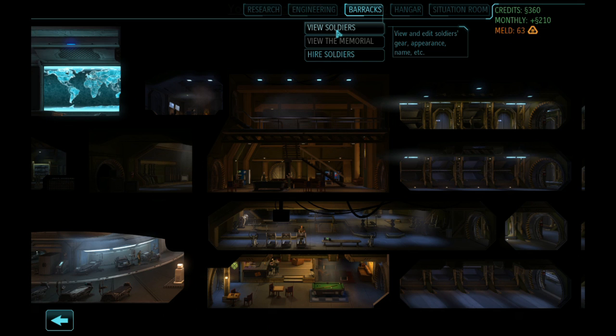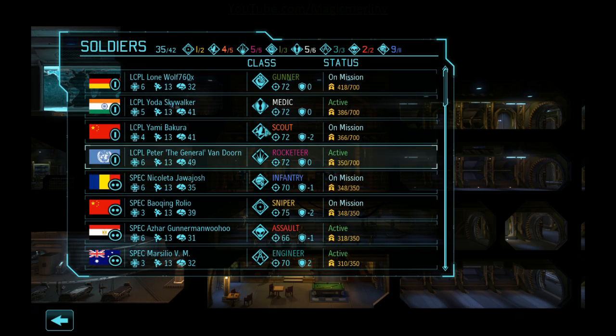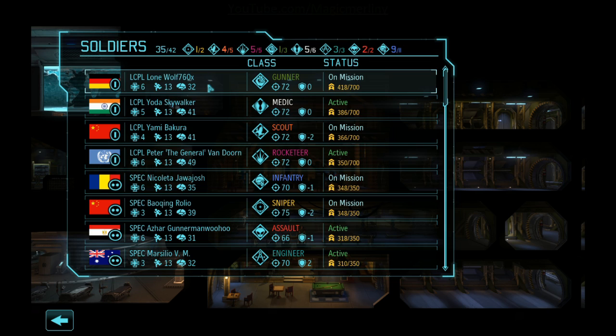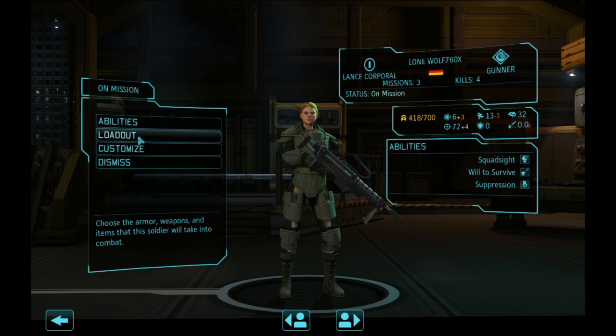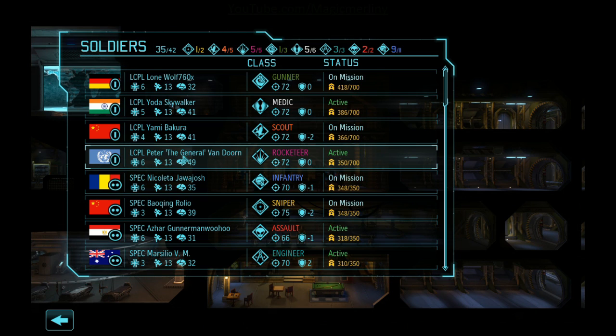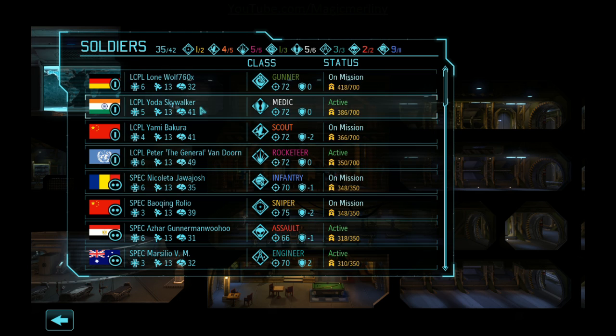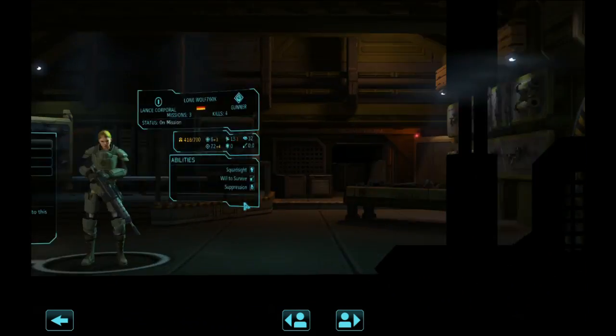Welcome to this interim episode where we'll look through all the soldiers, go through how I outfit them, and discuss the pros and cons of different weapons. We'll start from the top and go through loadouts. Quick note from the last mission: we got Peter van Doorn and his buddy Friendly, who's further down the list.